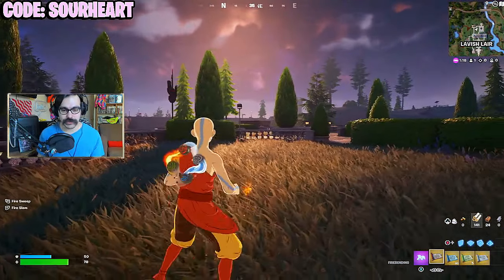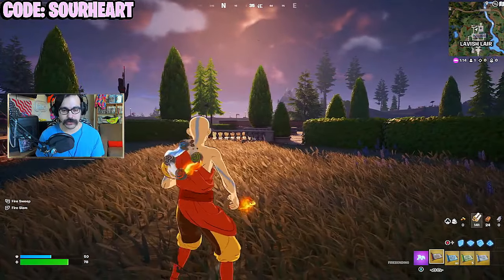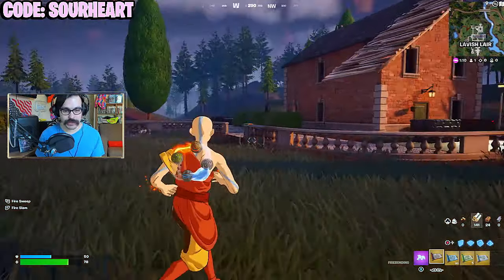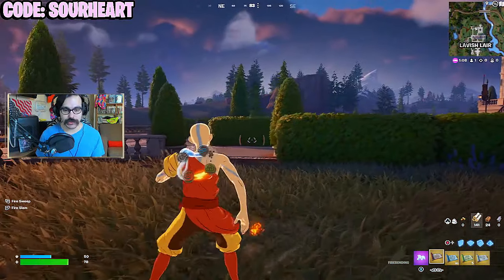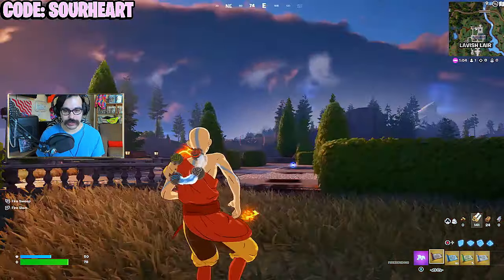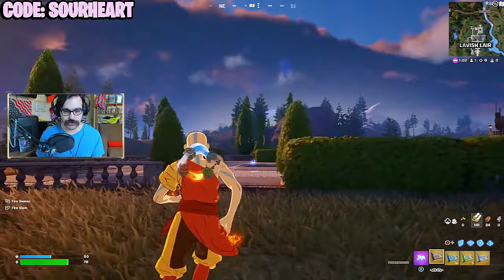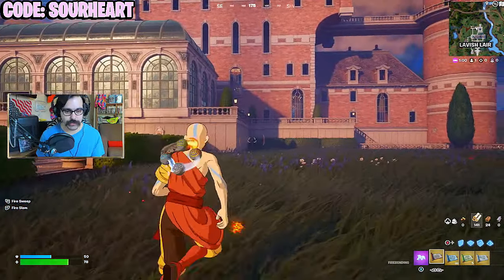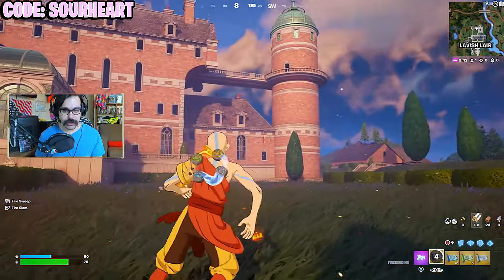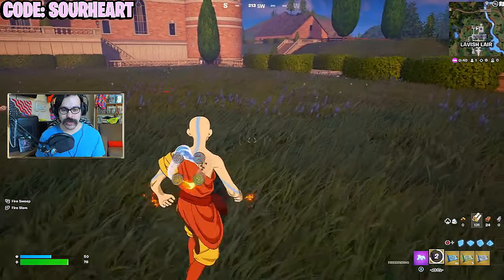We're going to start with the fire because this is the shotgun of all the powers. It has a sort of burst effect, and this is really good at close range because it's kind of wide. Even if they're trying to dodge side to side, you'll still do quite a lot of damage to them. It also has a bit of a tricky attack where you can go up in the air and do a sort of AOE effect.